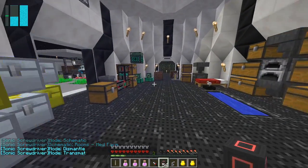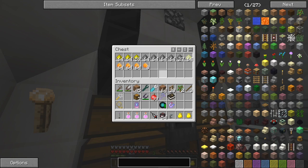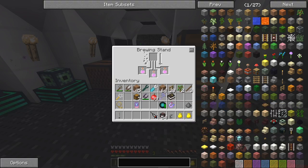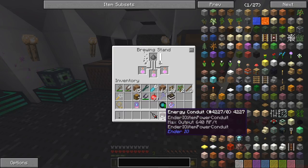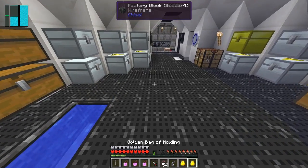I should move the brewing stand inside, it might be easier, but that also means I've got to move all the listed stuff in as well. So let's just take a splash potion - we just need to put these three in here and then one splash potion and then wait a few seconds. Yes, I want that. Right, back to the Tardis.